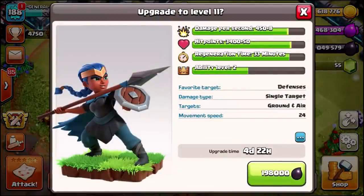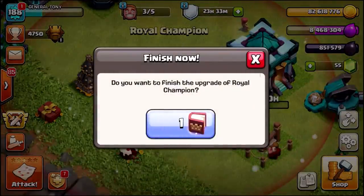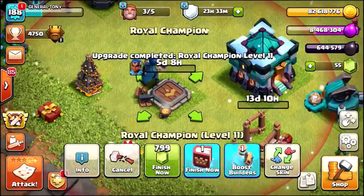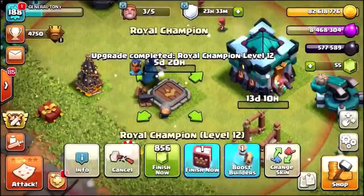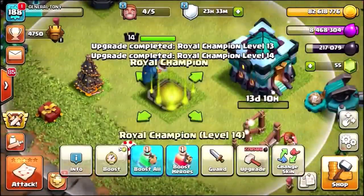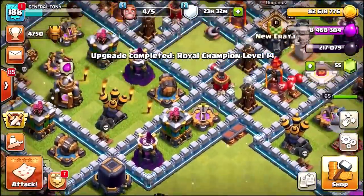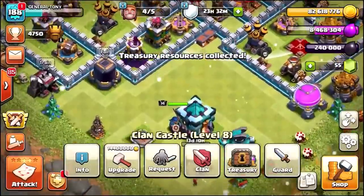Royal Champion upgrade to level 11 — 198,000 Dark Elixir. Another book of heroes: 207,000 to upgrade her to level 12. Let's get her straight to level 13, straight to level 14, and straight to level 15. We're running out of Dark Elixir. Let's go into our treasury — we've got 27,000 there.